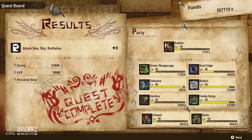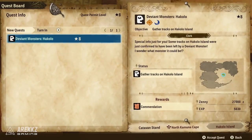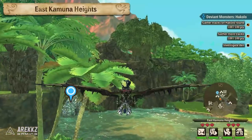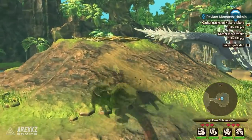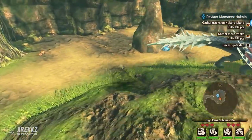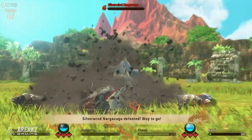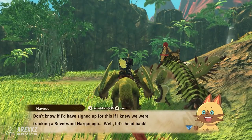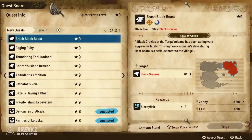Now you go to Hakolo Island and do the only thing I don't like about Monster Stories — gathering tracks. You need to gather some tracks, which will lead you to a den where you'll fight your first deviant monster. You will fight a Silverwind Narga Kuga, and upon completing that you will unlock level 9 kinship, which of course unlocks the ability to do 9-star quests. So again, you can then go to the quest board and pick up 9-star quests.